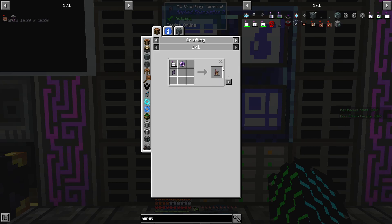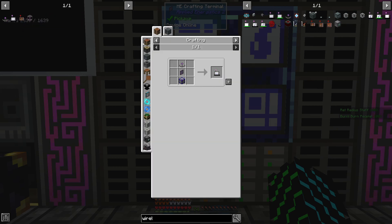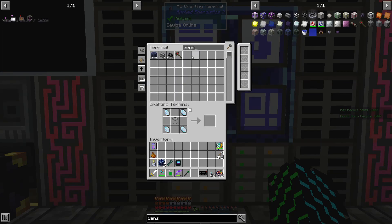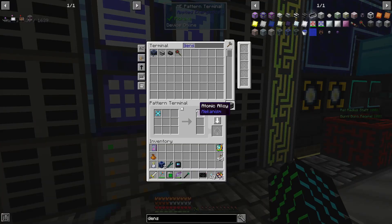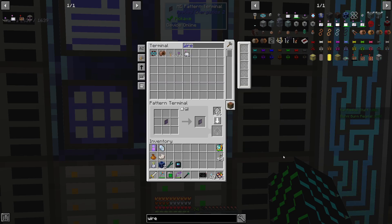We're going to inevitably have to make one of these and we're going to need a dense energy cell. I thought we had a recipe for this, but apparently we do not, so let's make one up real quick. It looks like we've got everything that we need, so let's order that up.